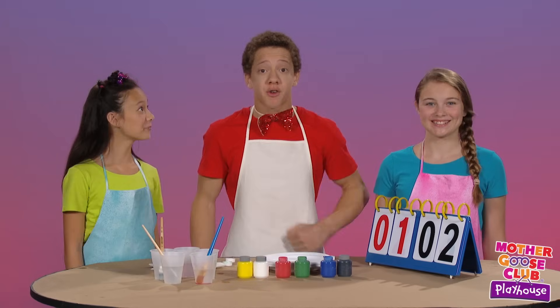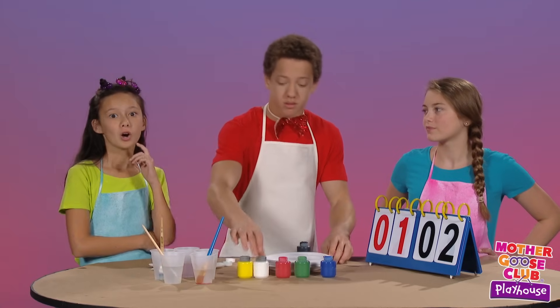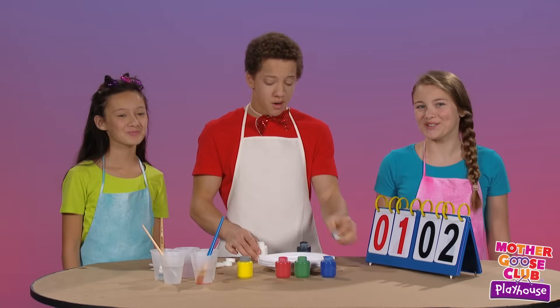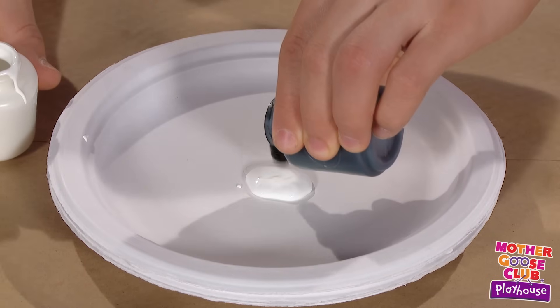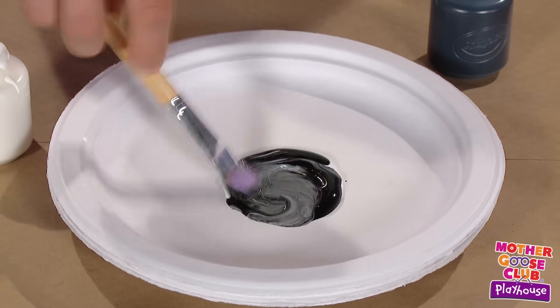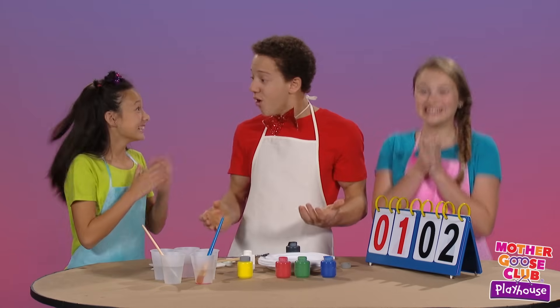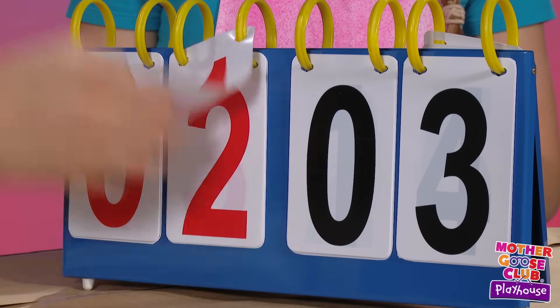Our next mixture is black and white. What color do you think we will make when we mix these two colors? I think we'll make gray. Yeah, I think we'll make gray too. Well, let's find out. A little white, a little black, a little white. It's gray! You both get a point. Yay! I'm so excited. Nicely done.